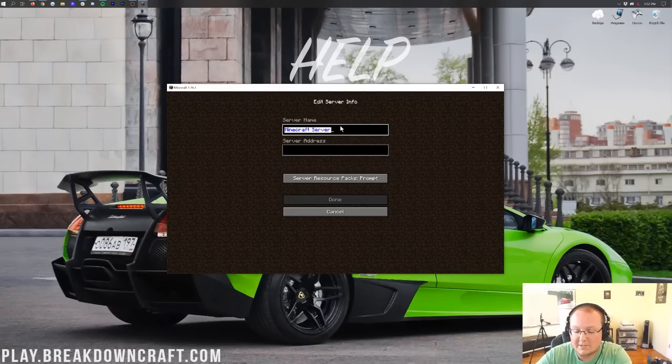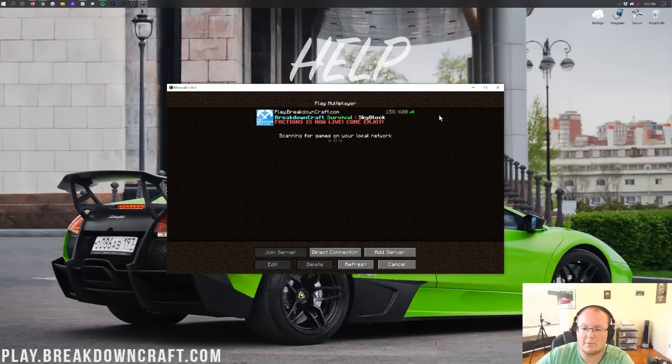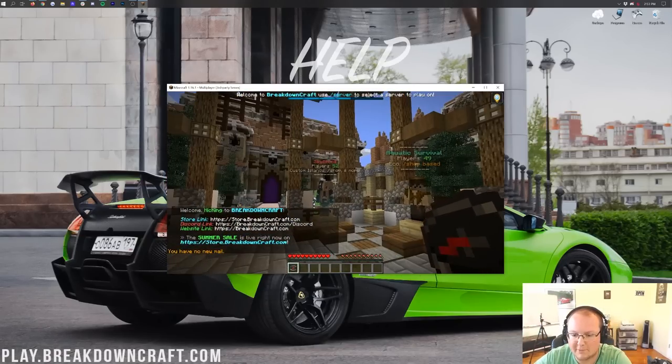You can name the server whatever you want — I'd recommend naming it after the server you're playing on. In our case, play.breakdowncraft.com. The server address is play.breakdowncraft.com — it doesn't have to be capitalized. Then click Done, and a server pops up showing play.breakdowncraft.com with 158 players currently online. To join, just click the play button, and it logs you right in. Here we are in the lobby of Breakdown Craft.